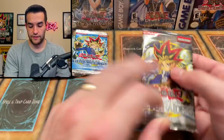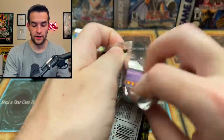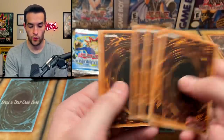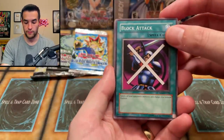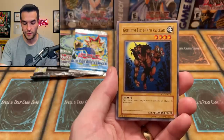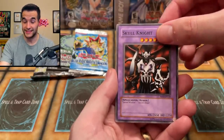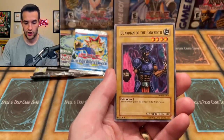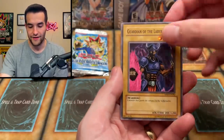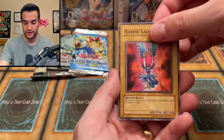Now what — Metal Raiders, my favorite set! What shall we pull? Will it be epic, will it be awesome? I believe that it will be. We have Block Attack, The Big Eye — his eyes are big — Gazelle the King of Mythical Beasts, Musician King, Skull Knight — one of the coolest artworks in Metal Raiders, and that's saying something, there's some good ones. Guardian of the Labyrinth — he kind of looks like a guardian of the underworld. Very cool. We got the Tainted Wisdom.